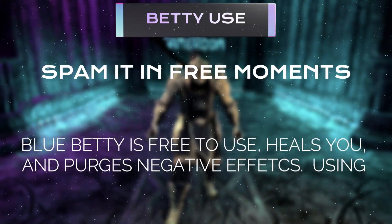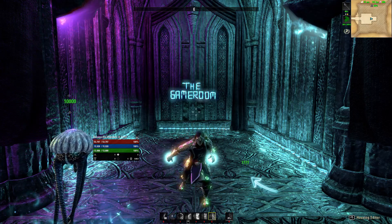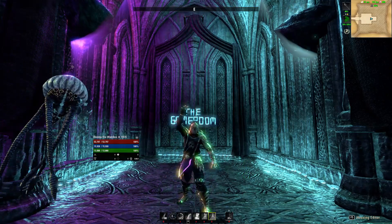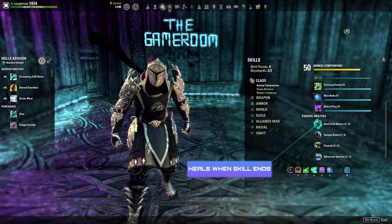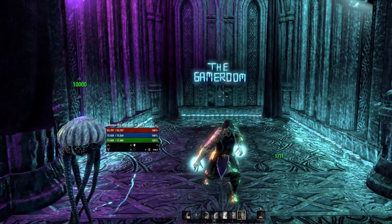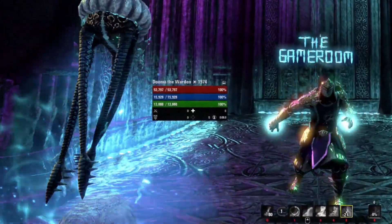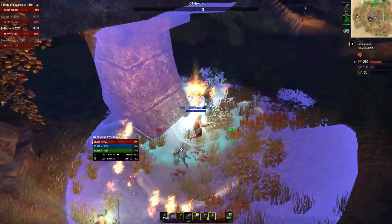Every free non-healing global should be spent using Blue Betty. This is a good practice to develop and maintain a higher APM playstyle, which can assist you in improving at PvP generally. Spamming Betty also procs the Warden Animal Companion passive Bond with Nature, which heals you every time an animal skill ends. Whenever you refresh Betty, the current one ends and a new one is summoned, proccing the passive. This is also free — it costs no Magicka — making it a free source of passive healing, great to use when transitioning spots or when fully out of Magicka.